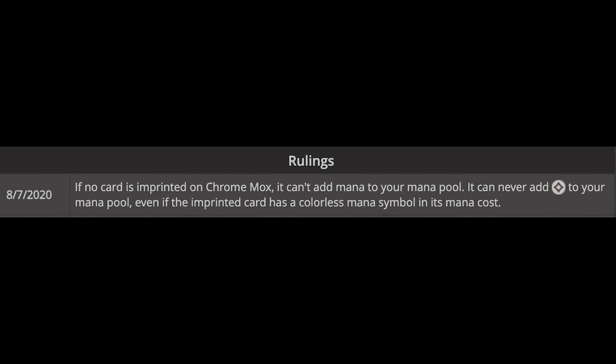And you can bounce — so as it turns out, you can choose to imprint nothing with Chrome Mox. However, Chrome Mox will tap for no mana, according to the rulings. Now, if you had something like Urza on the field and the Chrome Mox, then Urza would grant the ability to tap for blue mana, and something like that may work. But otherwise, Chrome Mox imprinted for nothing taps for nothing — it cannot make colorless mana even from that, and it also can't make colorless mana even if the card you imprinted is colorless. So that was a big oof on our part, but it's okay. Watch and see what happens. You'll see that it all worked out in the end.